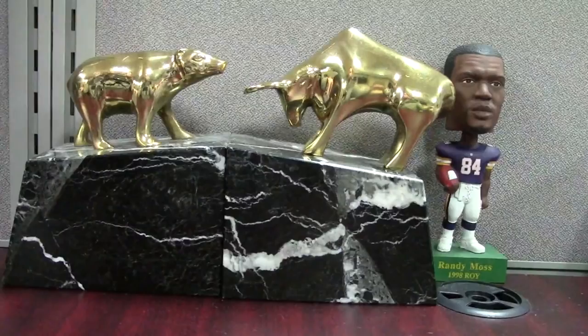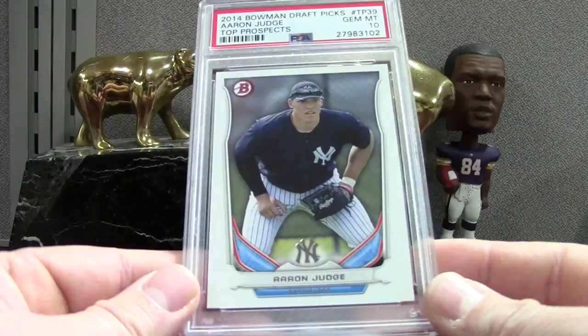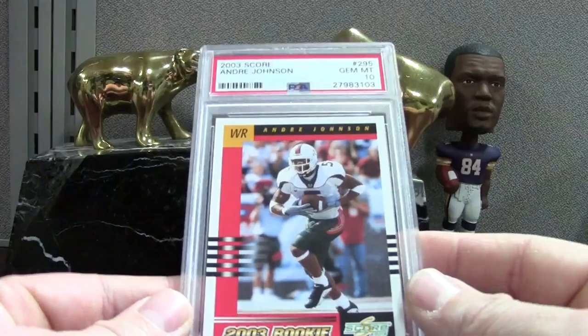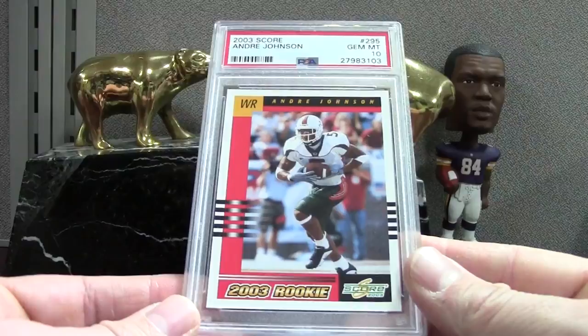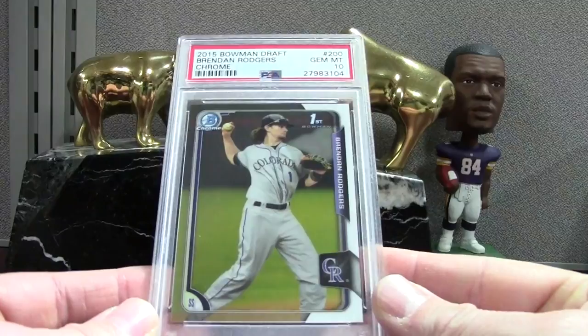Here's a cool little Reggie Jackson Donruss 85 midnight — just a pack-pulled card. We got a Judge — this is a second-year Bowman Draft PSA 10. Same card stock as the 2013 Judge. Topps has gotten really cheap with their Bowman paper — comparing Bowman paper 2014 to like Bowman 94, it's night and day. The cards were way nicer back then. Score Andre Johnson PSA 10 — that's a sweet card. Here's a Chrome Brendan Rogers PSA 10 — we saw the paper 10, here's the chrome.